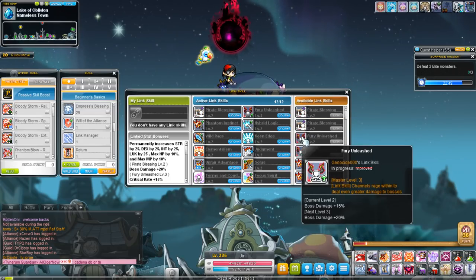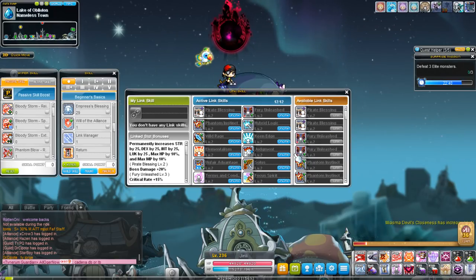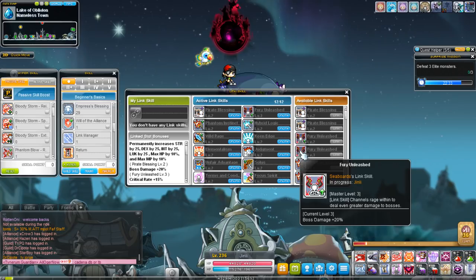Fury Unleashed is the Demon Slayer's link skill and one of the more sought-after ones. After they took away nebulites — which reduced about 25% boss damage from all characters — it's been one of the link skills you want to focus on getting to a higher level because it provides a lot of boss damage.